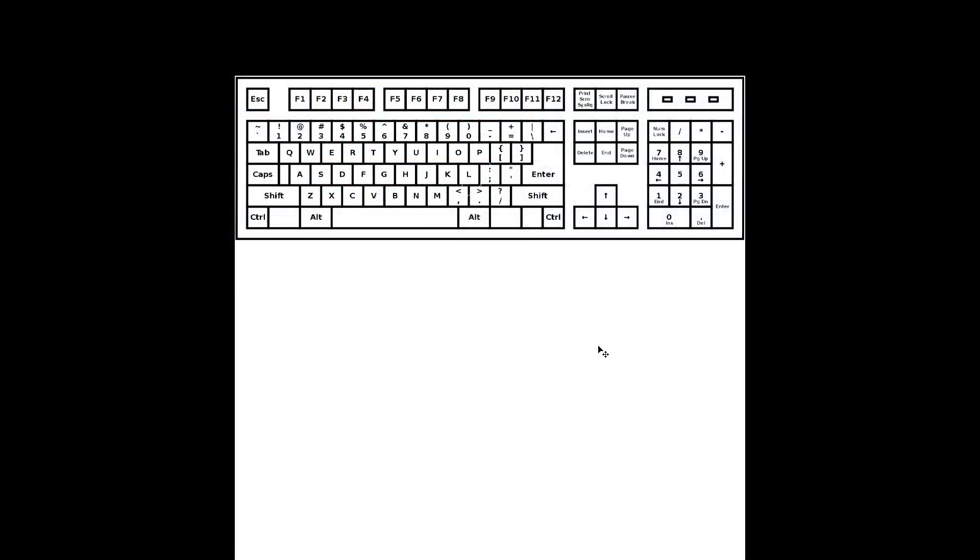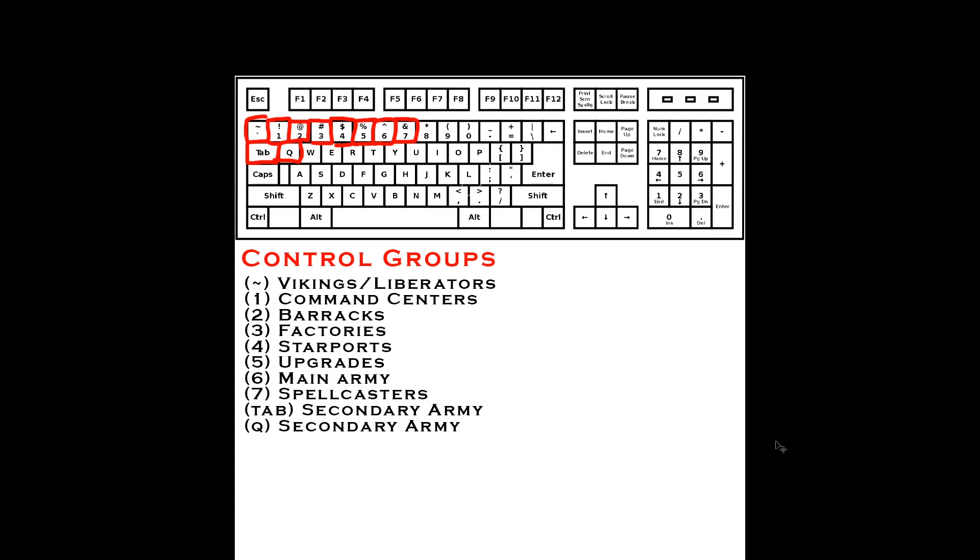Here in Photoshop I have a picture of a generic keyboard showing my control groups. Normally they run from 1 through 0, but what I've done is switch 8, 9, and 0 over to tilde, tab, and Q.